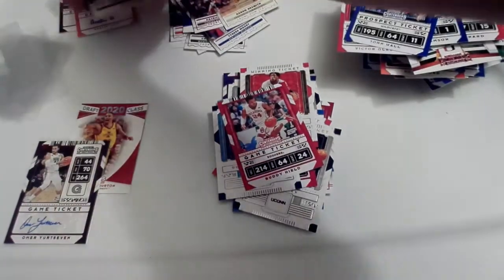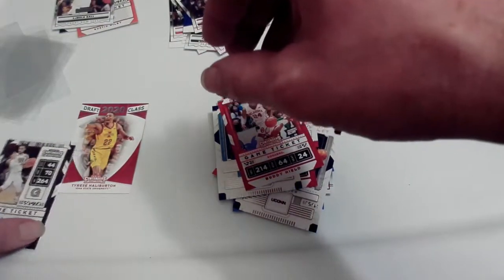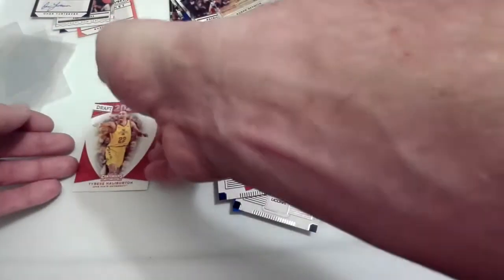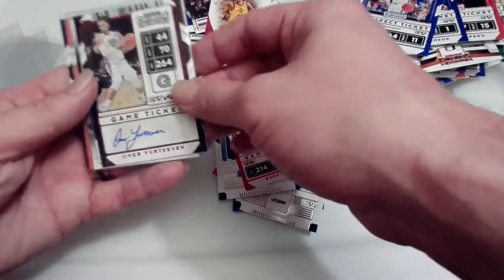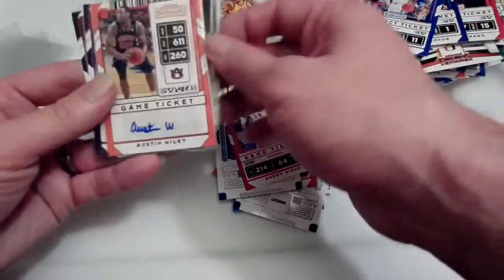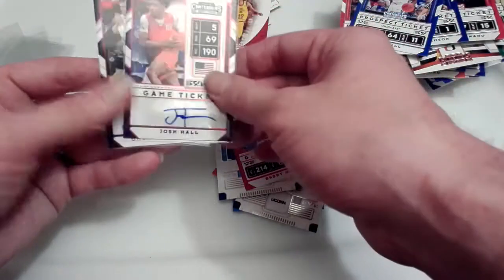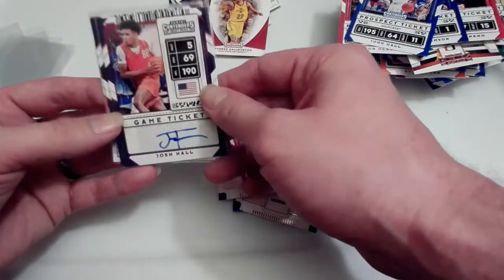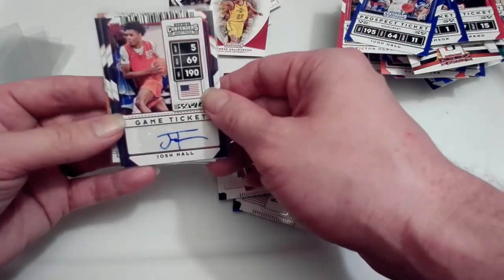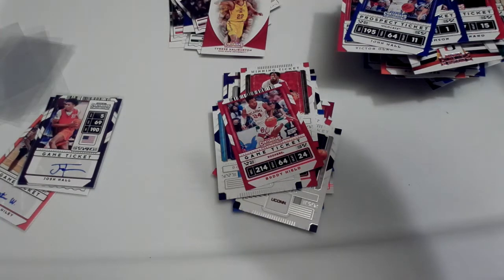Alright guys, hope you enjoyed the video. Let's take a look at our autos: we got our Omer Yurtseven autograph, a LaMelo Ball just a regular Panini Contender, Austin Wiley autograph also just a regular, and Josh Hall - the high school player that didn't attend college, so he'll be in the draft. Hope you guys enjoyed the video, hit the like button, hit the notification bell to get more updates on new videos, and subscribe to the channel to see all the latest. Peace out guys, thanks for watching.